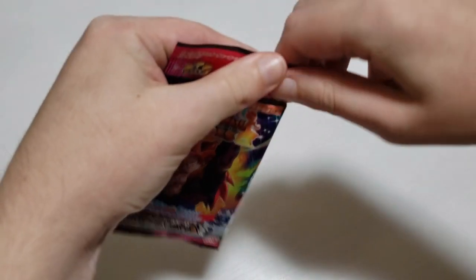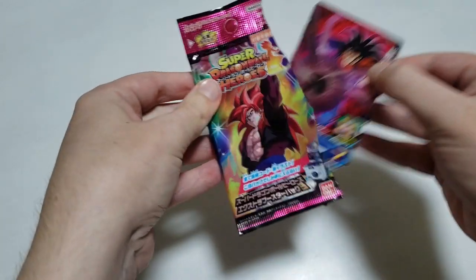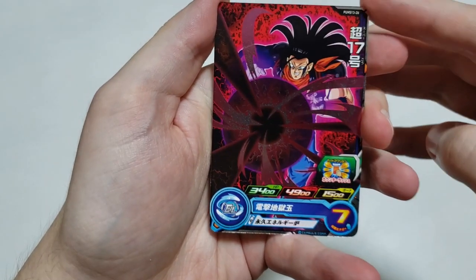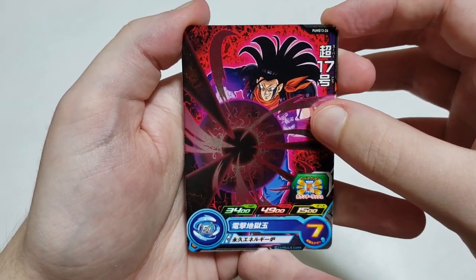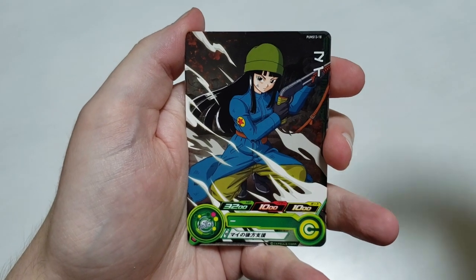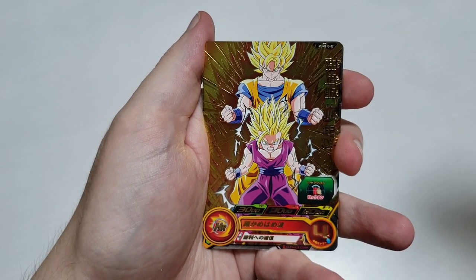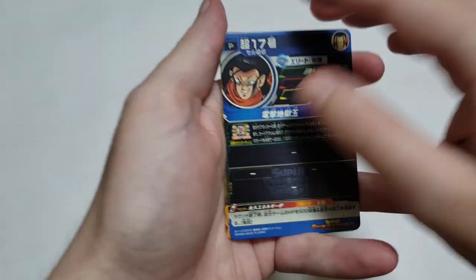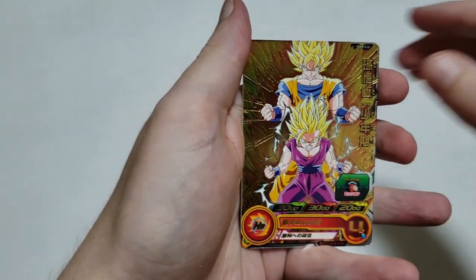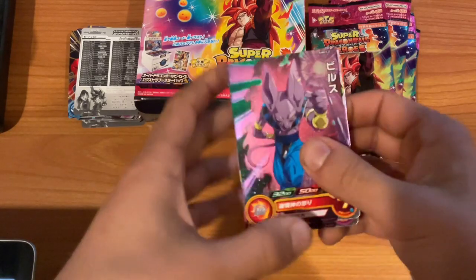Pack eight for me: we got Super 17 with Cell Absorbed — you don't see him often. Another Mai — could do without repeats of her. And lastly, Super Saiyan 2 Gohan with Goku in the background — that's pretty cool. Super 17 Cell Absorbed is pretty weak, and the Gohan is also pretty weak, but the art on all three is quite nice.